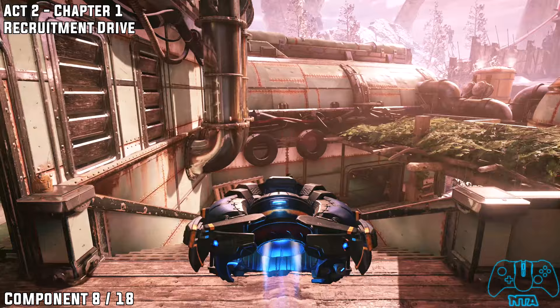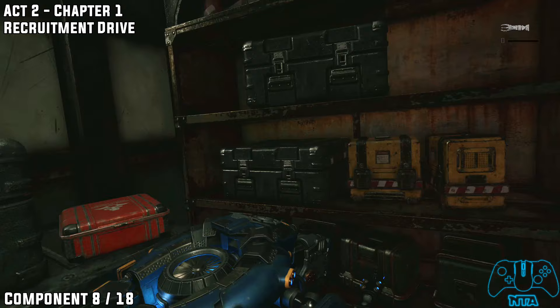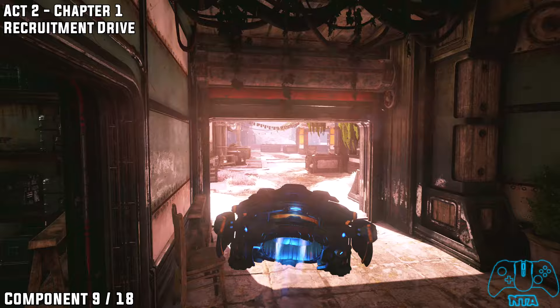As you leave the area, head down the stairs and take the first doorway to the left as you go down the stairs. Go inside to find component eight. Carry on further and then component number nine.